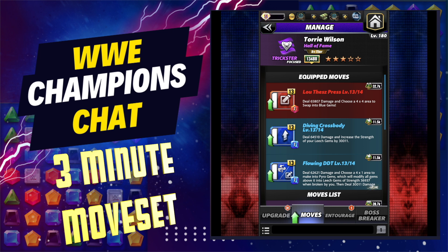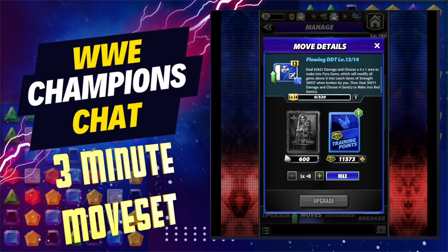On the bottom you're gonna build the Flowing DDT which does damage and chooses a four by one area to make into pyro gems. If you want to put the pyro plate on her, that will bump that, and then it modifies all the gems above it into leech gems, and when broken by you it makes your choose four red from there. So it's a self-breaking move, which is awesome.